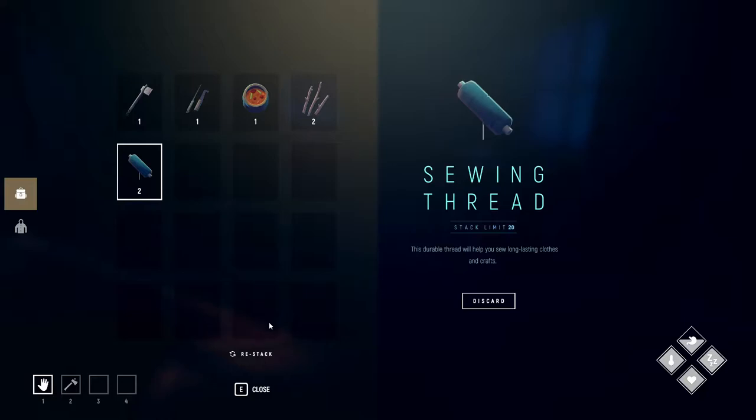We also gathered most of the supplies for the first outfit. I have two thread here. We found two rags. I also got some wax, and of course I already had the Walt's bleak skin. So we just need to find one more rag.